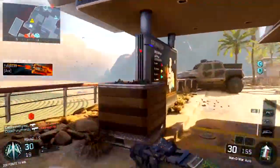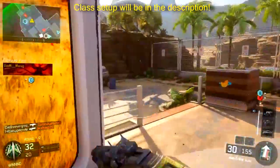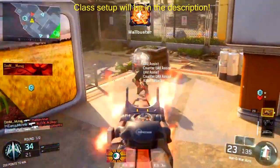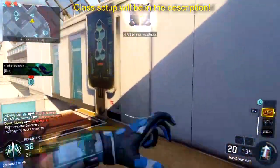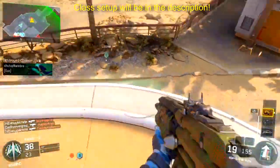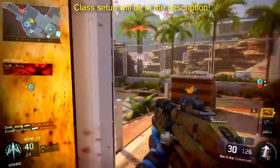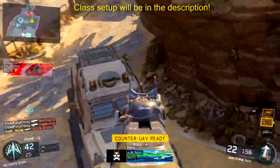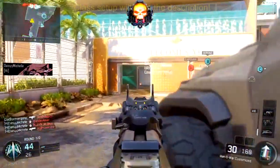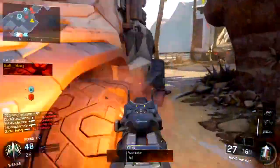I want to talk about his class setup. The Man of War is actually a really great gun and it's probably my favorite assault rifle as well. His class setup is the ELO sight, which is a really good sight for it, and he's also using stock, rapid fire and fast mags. That is a lot of attachments, but the Man of War needs a lot of attachments because it's one of those high maintenance guns. It's one of the harder weapons to use because it's got a really slow ADS time and it doesn't have that much ammo capacity. It reloads pretty slow. So that's why he's using all these different attachments.